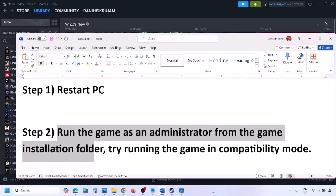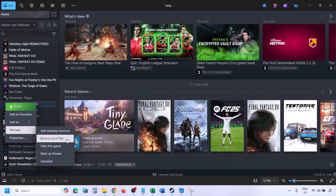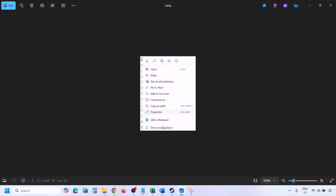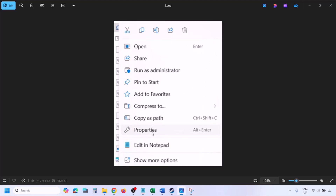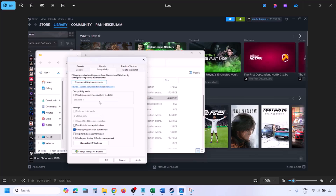To run the game as an administrator, go to Steam, then go to Library and find the game in the list. Right-click on the game, select Manage, and then click on Browse Local Files. Once you click on Browse Local Files, it will take you to the game installation folder. Right-click on the game EXE file and select Properties.